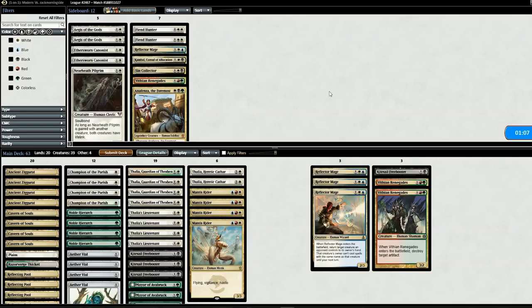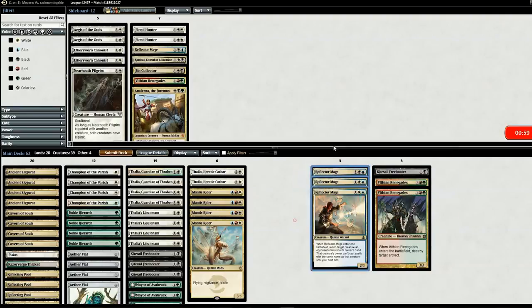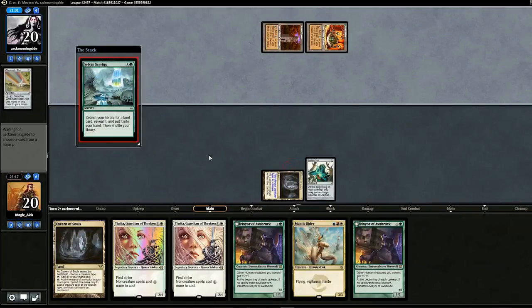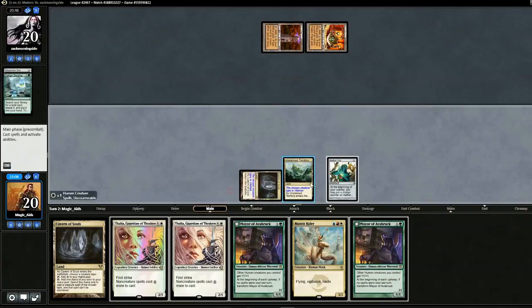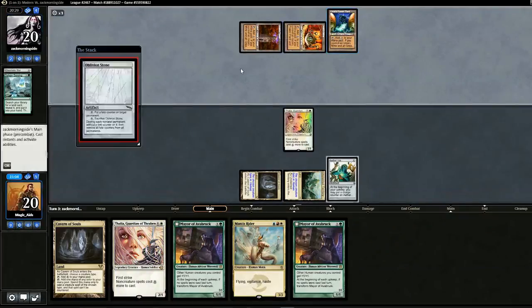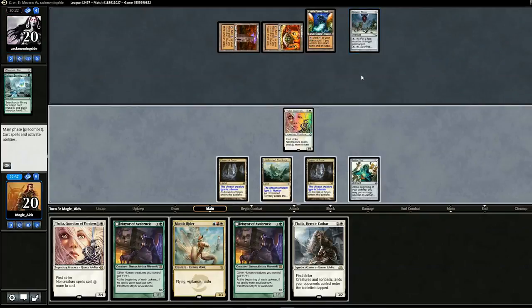On to game two. Going into game two, I'm going to get rid of three Reflector Mages and put in the Kite Sail Freebooter and two Renegades. Opening hand looks acceptable, we'll keep. Play a Vial. Opponent sacks the Star, plays the Scrying card. We play Thalia, but I think that's kind of late for Thalia given that opponent is about to have seven mana. Opponent gets the third land out, plays Oblivion Stone. Our hand's pretty good but the Oblivion Stone is really slowing us down. We could swing in — now we kind of have to put pressure on him.